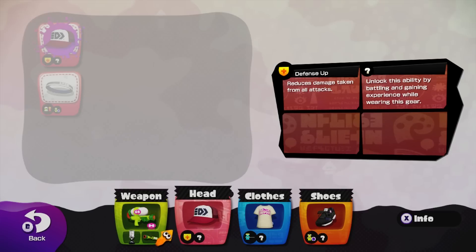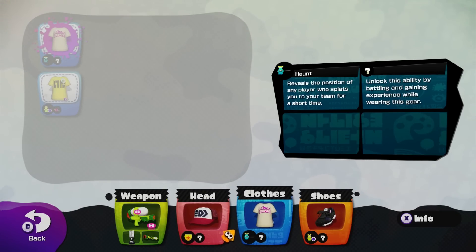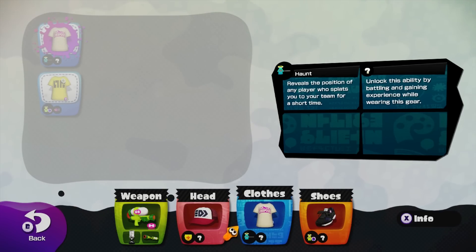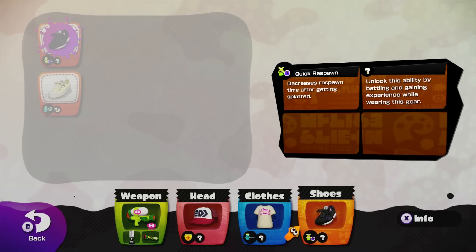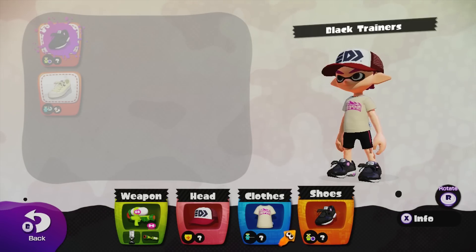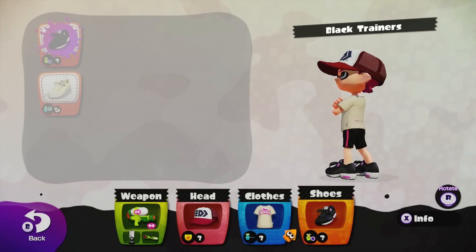This will probably change throughout the video. I've got defense up for my hat. My shirt reveals the position of any players who splat me to my team for a short time. And my shoes give me some faster respawn. Here's what my Inkling looks like — probably wanna make him a little bit more fashionable later on.